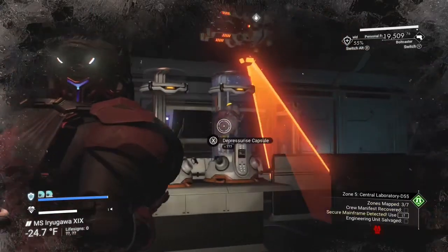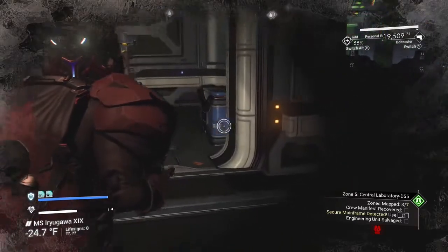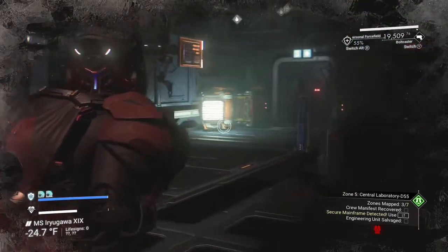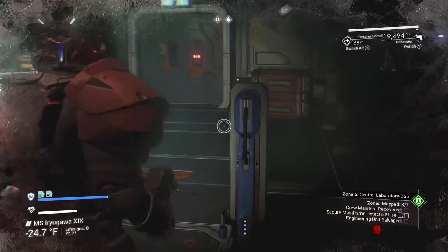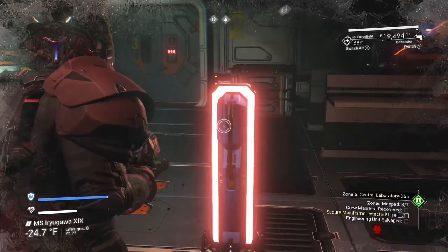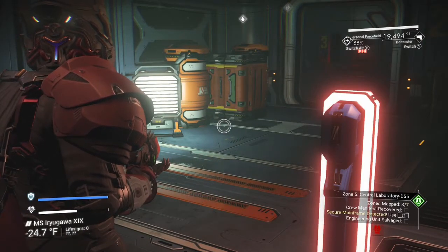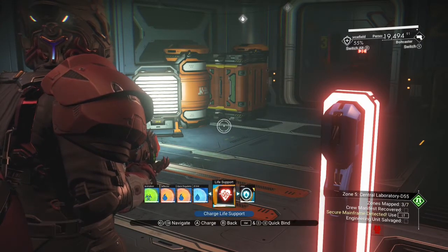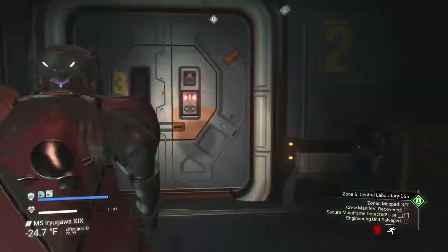You can depressurize these — they'll give you slime that you can refine into nanites if you want. You'll see little heaters along the way; turning heaters on gives you a chance to reset your life support and your protection if you need to.